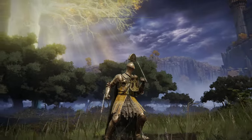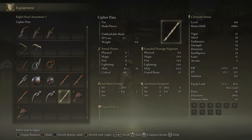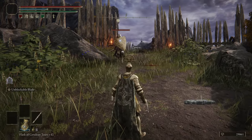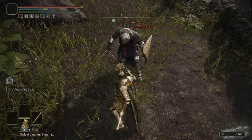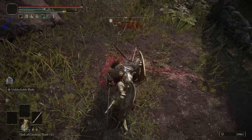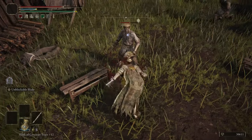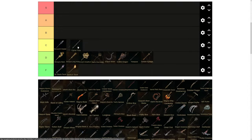Moving on to the Cipher Pata fist weapon. This only scales with Faith, which gets it points — at max it has A Faith scaling. It only does holy damage, which is unique, and it has the Unblockable Blade Ash of War. In the last patch it was buffed on this weapon to increase its hitbox, so you can hit more enemies with better range. It's not a bad fist weapon, and that's why it's sitting in C tier.